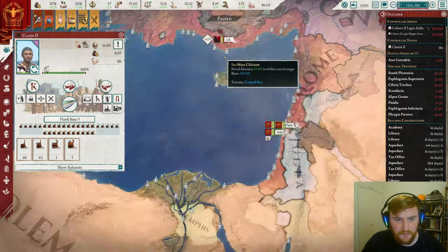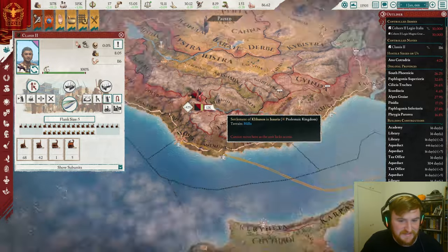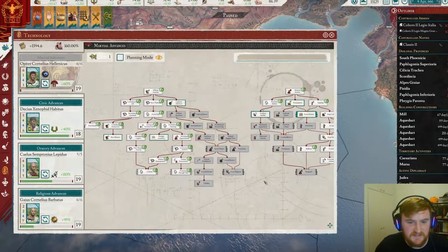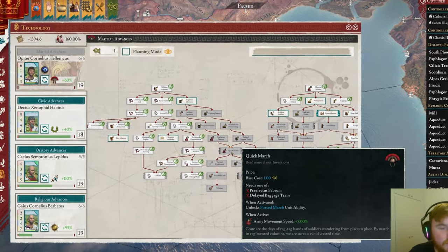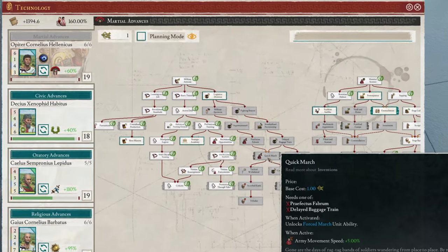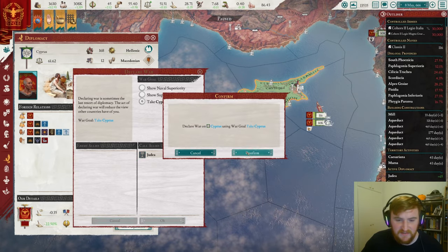Literally as I unpaused we got a slave revolt! They're really annoying to deal with, but hopefully they stick on the siege. And there we go, we stack wipe them instantly. Tech-wise, we are going to go down towards Quick March — that's just going to make wars a little easier, so thank you for your suggestions on that one. I also realize I've got a claim on Cyprus, so there's no point ignoring that. Let's just go straight for it.